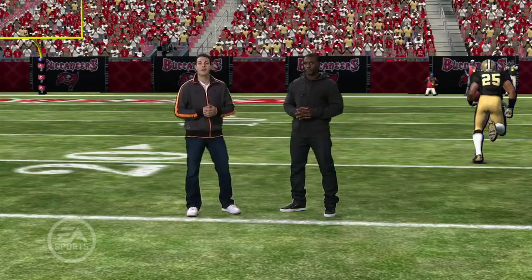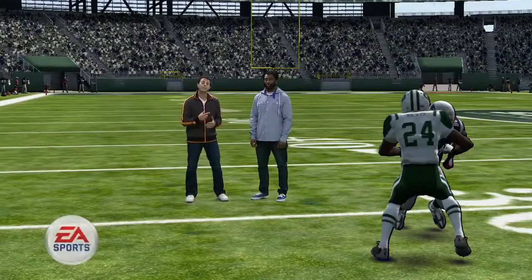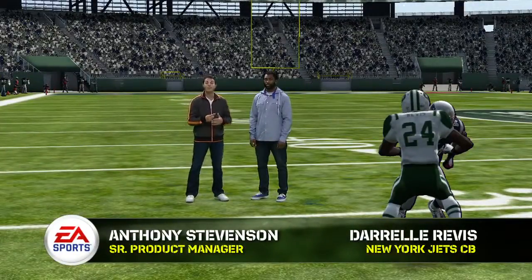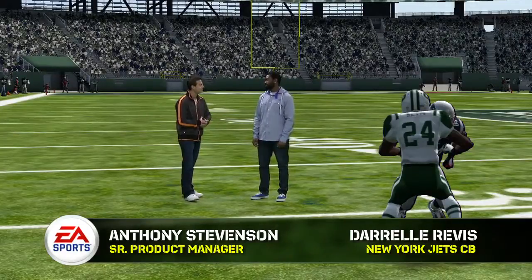So speed, momentum, keeping your defender off balance — that's how Reggie does it and that's how you'll do it in Madden NFL 12. One of the biggest improvements to this year's game is the zone coverage logic. Here with me to help show that off is superstar cornerback Darrelle Revis from the New York Jets.